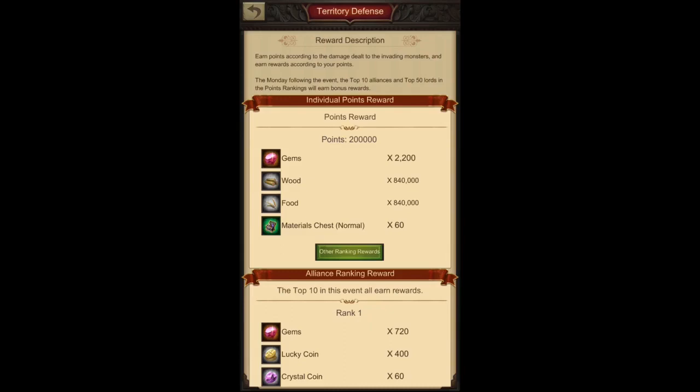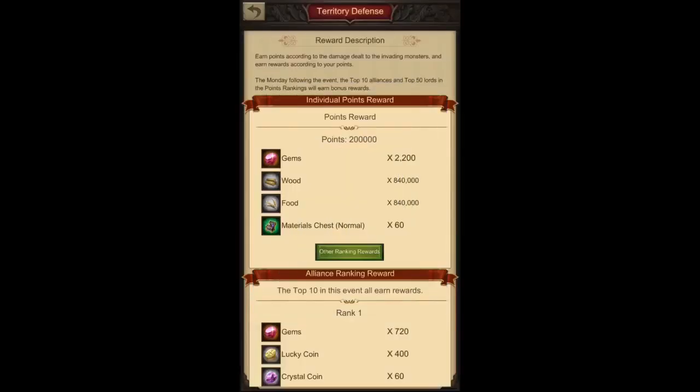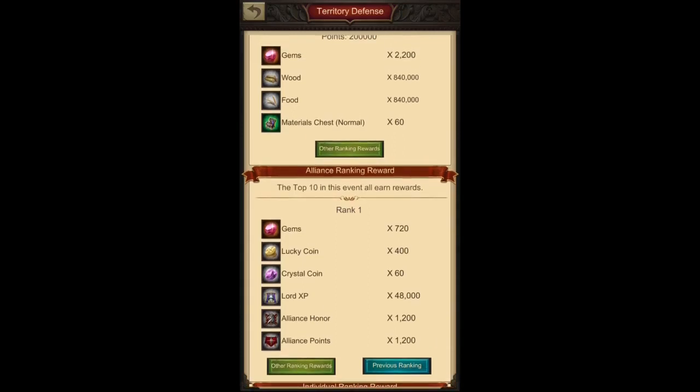Along with gems, some material chests are also available, which are quite useful for emblem upgrades or forging new gear in the blacksmith. There are also other ranking rewards for different point thresholds that are quite easy to reach. I highly recommend everyone attend this event — not only for your alliance but for individual rewards as well. Alliance ranking rewards also apply, and rank one gives another 720 gems along with crystal coins, EXP points, and lucky coins.